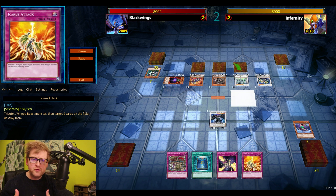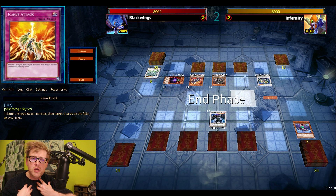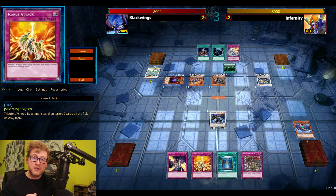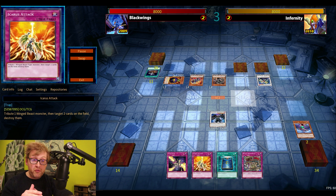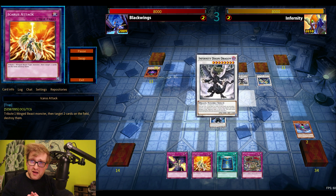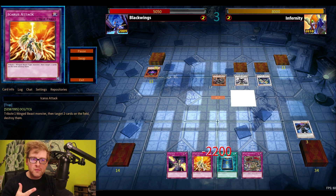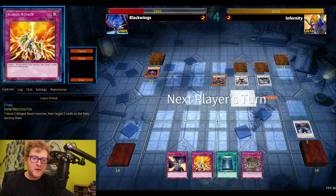That feels much weaker compared to the Xyz version where you can immediately empty your hand with Tour Guide or something like that, but those cards weren't released back then. No Black Rose because of Stardust, and Barrier is there as a one-of. So I go for Armor Master sitting on four back rows plus Oppression, and my opponent has no out for that big Armor Master protected by Book of Moon, Oppression, and Trap Stun.